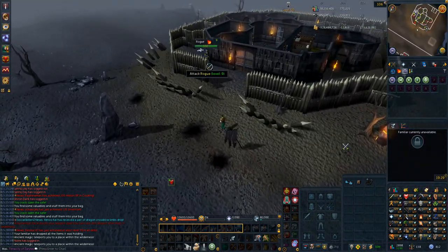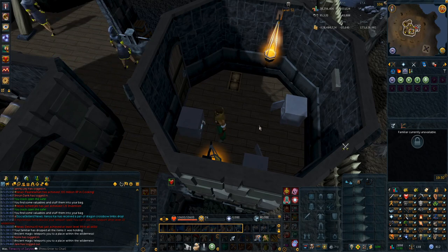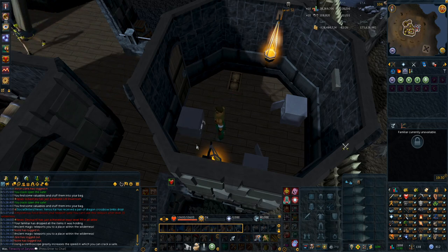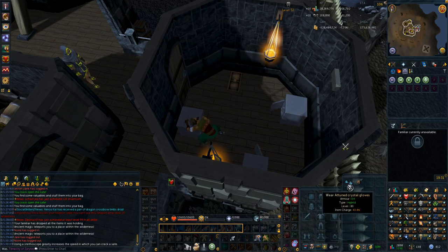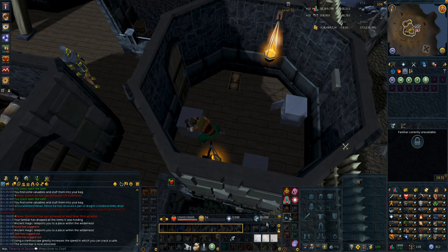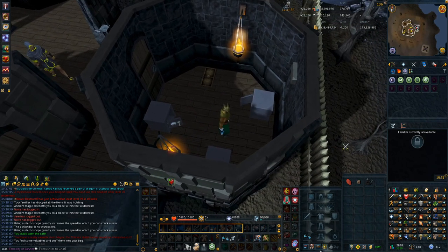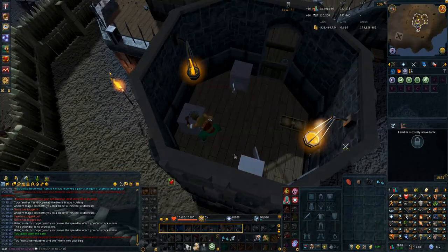The problem with using Thieving Brawlers here is that if we try to crack open a safe, we get an XP drop every tick, which would use our Brawlers incredibly quickly. So what we're going to do is wait until we're at 3 out of 4 dialogs, and then drop our stethoscope so it almost always fails. Now we're at 3 out of 4, so we drop our stethoscope. When the dial turns blue it's going to almost assuredly fail because we're at a high level without a stethoscope. I brought along these Attuned Crystal Gloves to represent the Brawlers. You just drag it onto your action bar — that'll be wear. So I put them on, click the safe, and get the XP drop with the Brawlers on. Then as I move on to the next safe, I make sure to take my Brawlers off so I don't use them, and then start doing the next safe. Again when it gets to 3 out of 4, I drop the stethoscope.